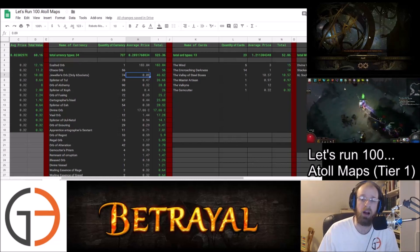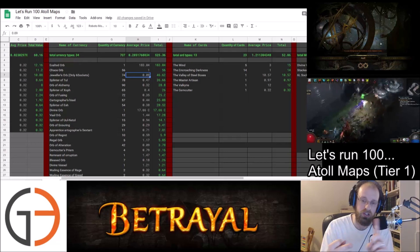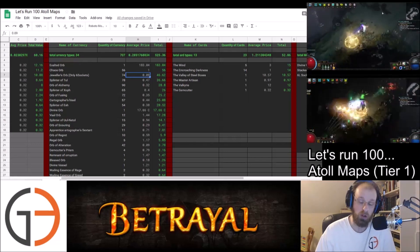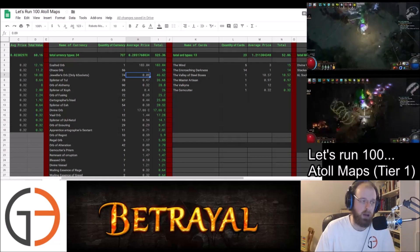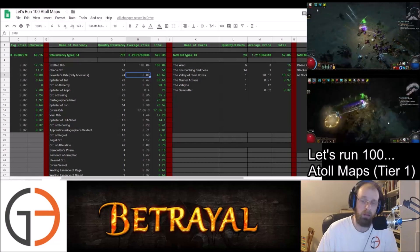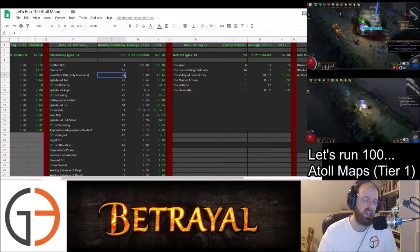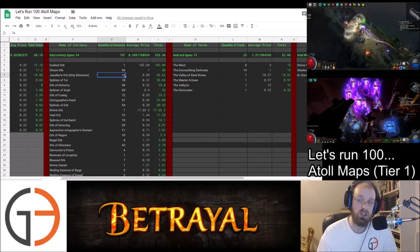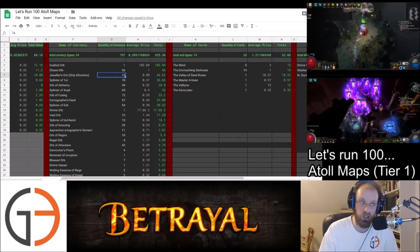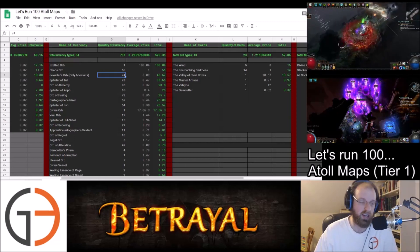This could have been much more profitable if you'd allowed for wider parameters — Jewelers, Alterations, Silver Coins, Transmutes — none of those were going to show up on my loot filter. You could in theory have had a lot more profit from those smaller currency items, but I just wanted to see the number of 6 sockets that dropped. We had a grand total of 74 six-socket items drop for us, and that was quite cool to see. That was a majority of the loot tab space — simply the 6-socket recipe.